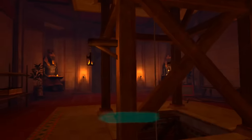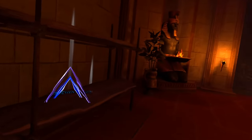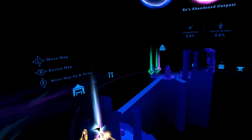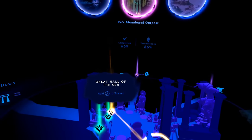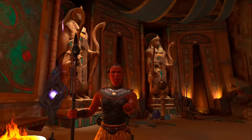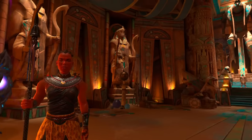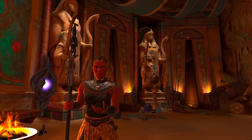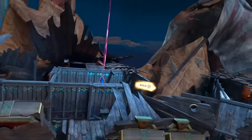Moving on to the advanced tips, designed to cut down your playthrough time and get to rare items or tougher foes quicker. Advanced tip number one: always leave the map on. Leaving the map on removes the guesswork, lets you cut from point A to point B very quickly, and allows you to always see your target goal. This is especially helpful if you're trying to do a speed run.